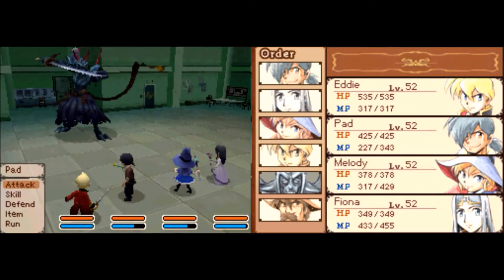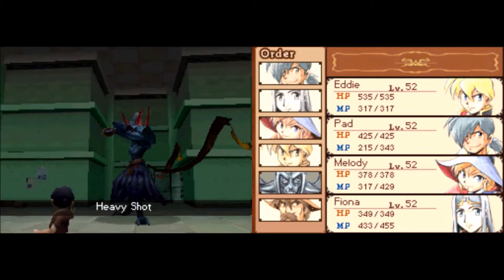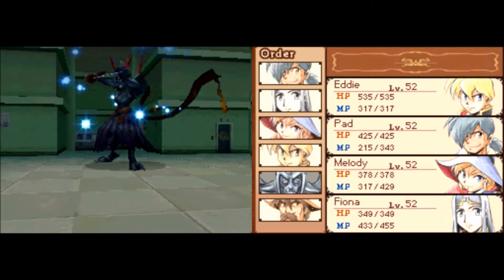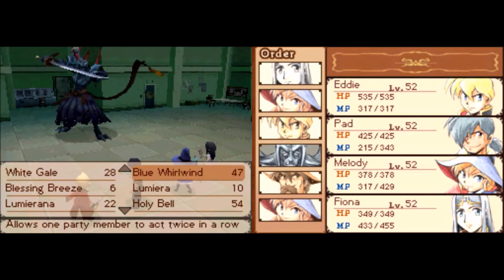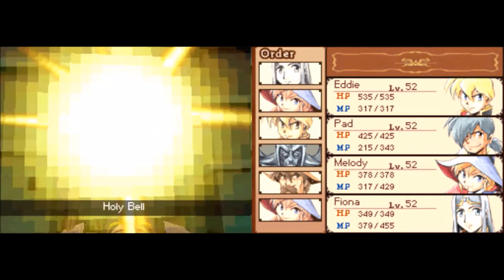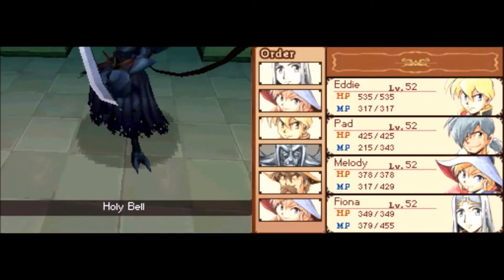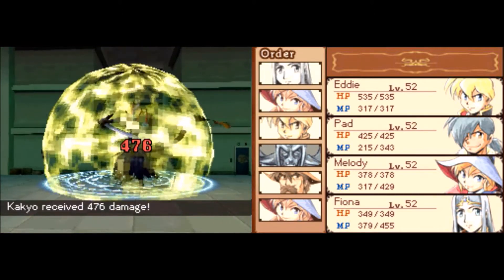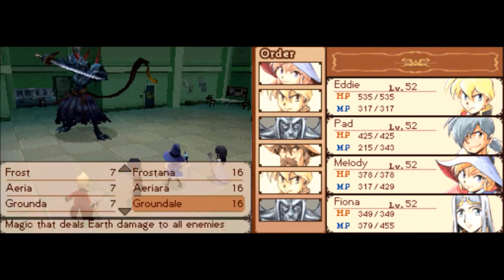He has 4,000 HP, only 18 attack power though. Let's increase his wait time — hopefully that will work against him. We're gonna use Holy Bell, just because we got it last time and I kinda wanna show it off. I'll probably never use it again, but this is a decent battle to show it — it actually deals some pretty nice damage. And just to get some more damage in, we'll use a Demon's Gate.